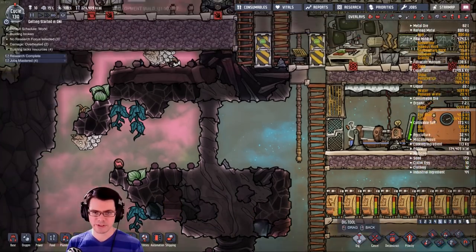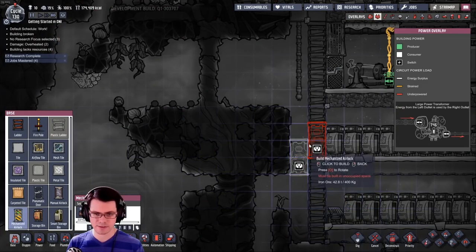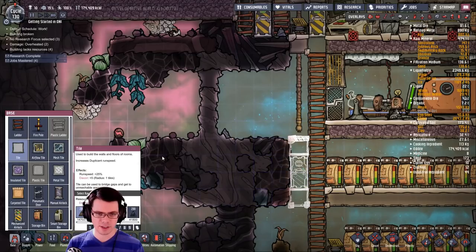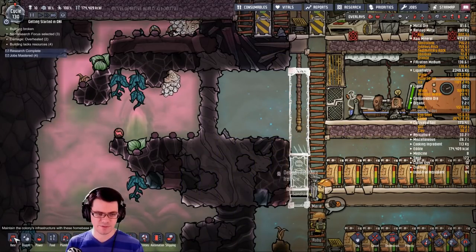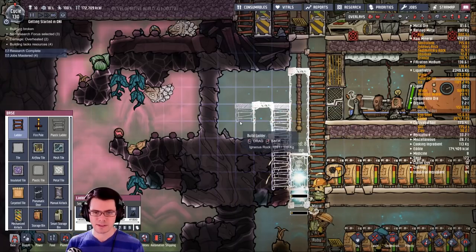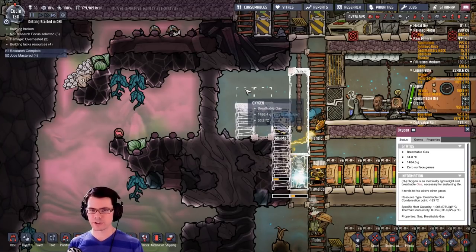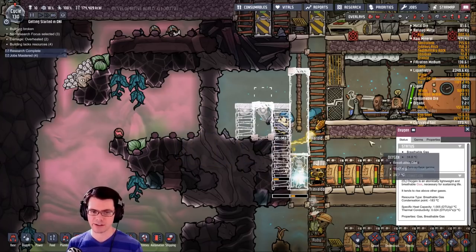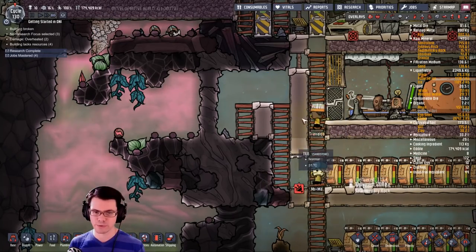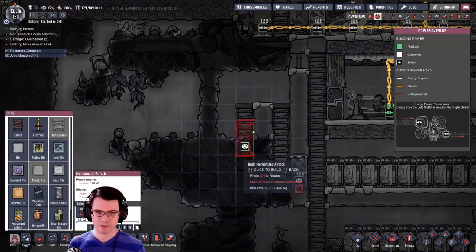We're going to want to throw some power down here and connect all of that. Here's the same approach we have going on up here — a fairly effective way to keep that hydrogen inside is to take a door, build it down there, and create a very small airlock. It's not a real sophisticated airlock — basically creating a one-tile hallway so that gas can't get out, because you have to push gas out of the way for another gas to take its place. You can't have two types of gas in the same tile, so restricting it to a single tile makes it much harder for gas to flow through.